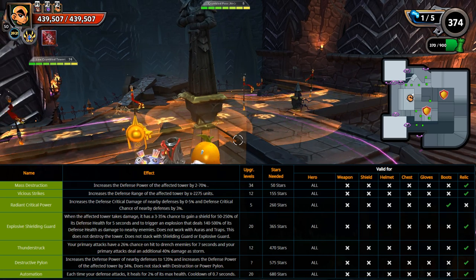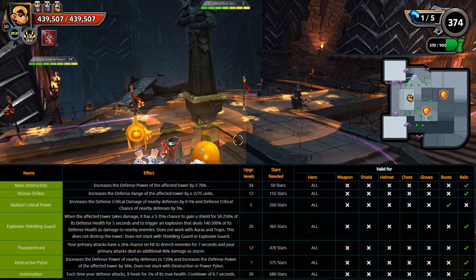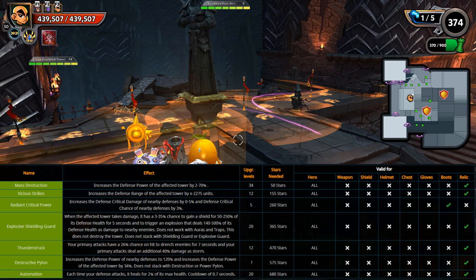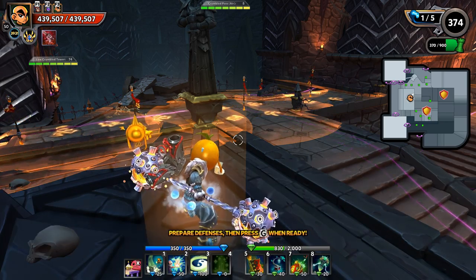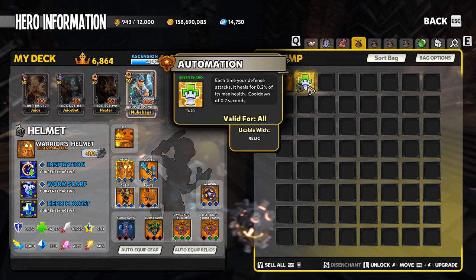If you have yet to finish mastery, you're going to want to do so. The very last hyper shard, available at 680 stars, is the automation shard. Automation causes each time your defense attacks, it heals for a percentage of its max health, with a cooldown of 0.7 seconds.